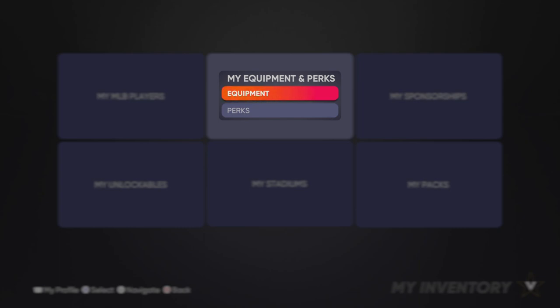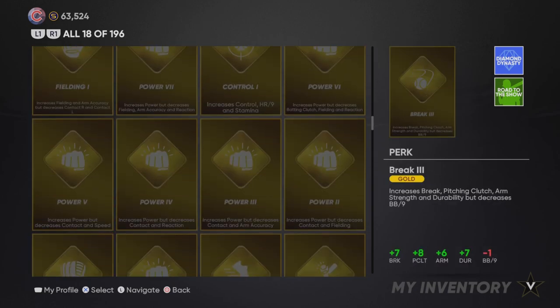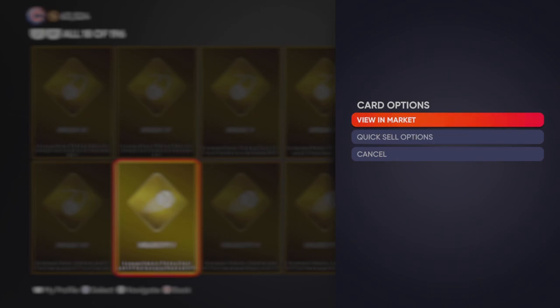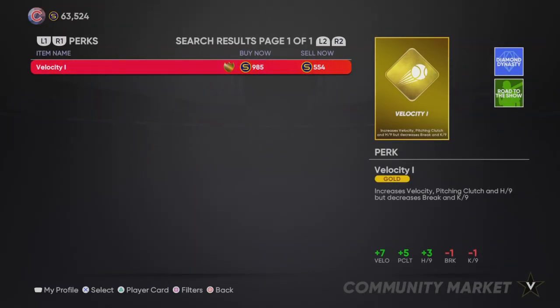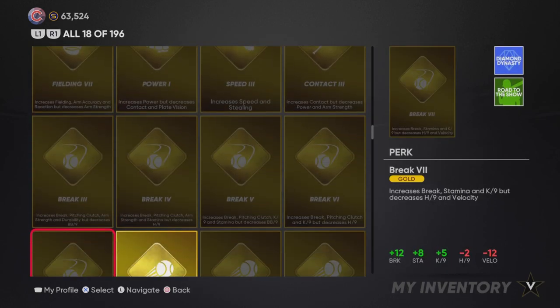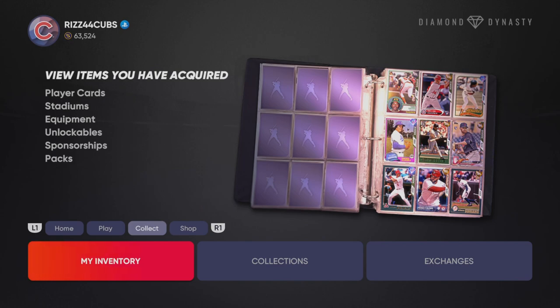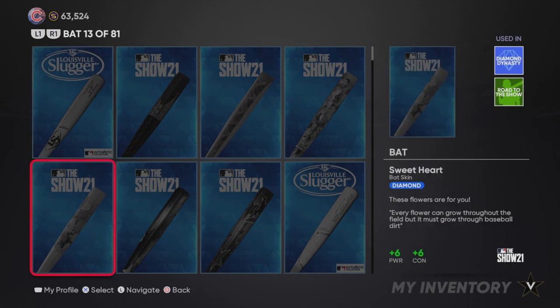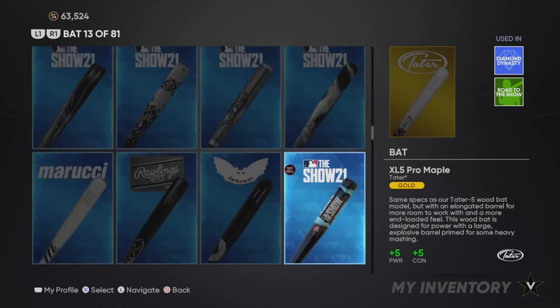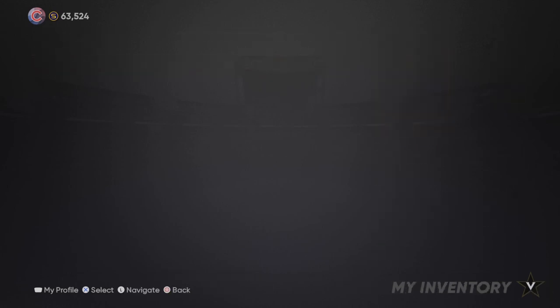Another thing you might want to do is go through your equipment and perks, because I think I have some perks I could quick sell. Some of the gold ones go for like 700 stubs — this one goes for about 550 stubs, super easy. Some of these things can take you like three minutes to do and you make a couple hundred stubs, so I highly recommend it. You can do the exact same thing with your equipment — bats and stuff. Some of the golds might go for a decent amount; even 100 stubs for doing basically nothing is worth it.